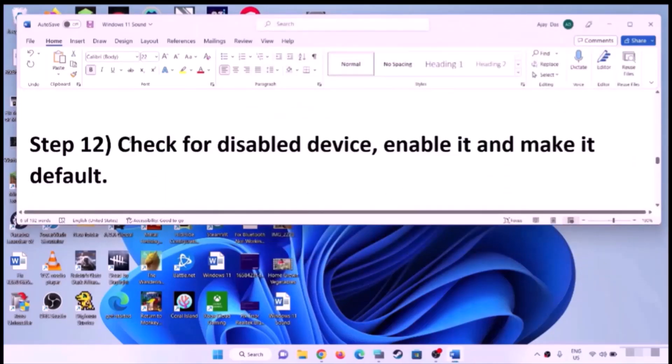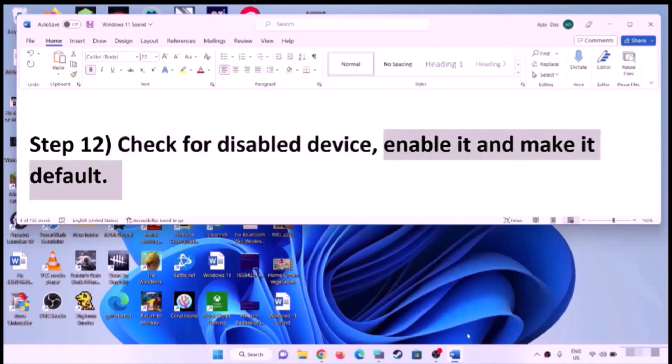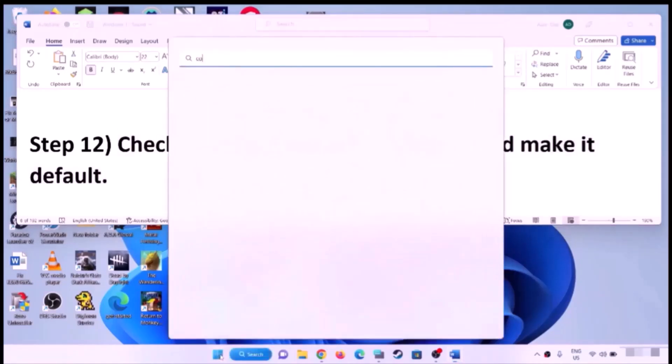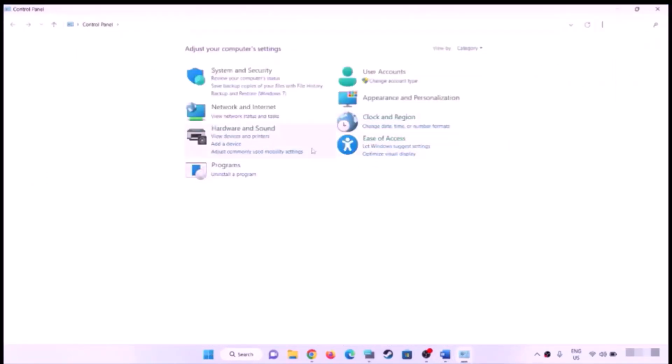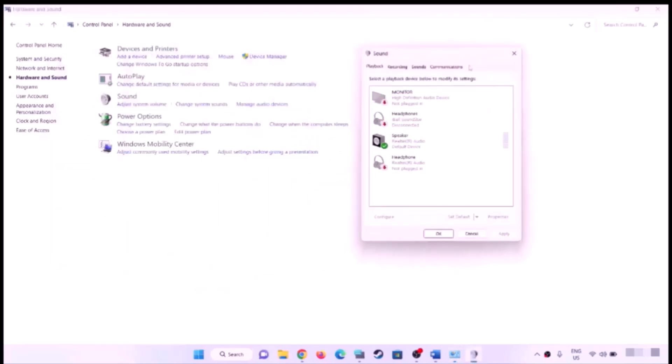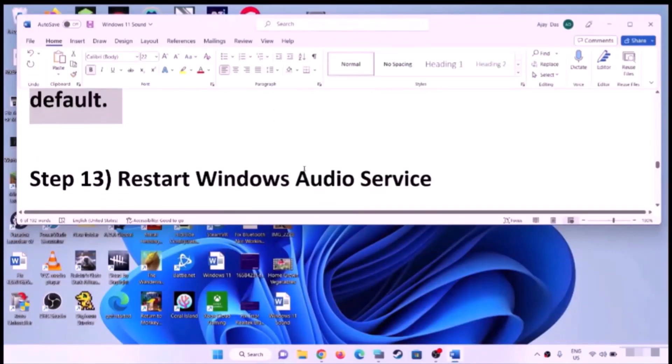Check for disabled devices, enable the correct one, and make it default. Open Control Panel, go to Hardware and Sound, then Sound. Select your headphone or the right audio device, and if 'Set Default' is highlighted, click it to make your headphone or speaker the default. Then check the sound.